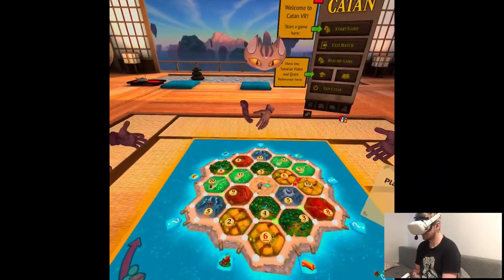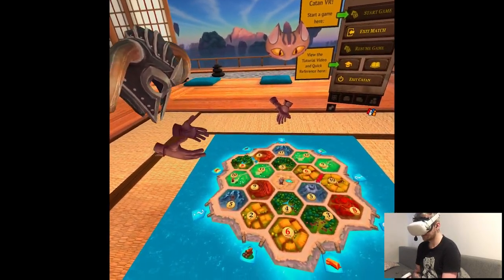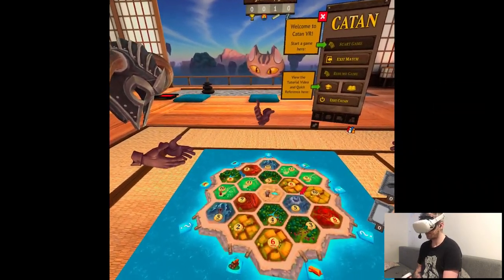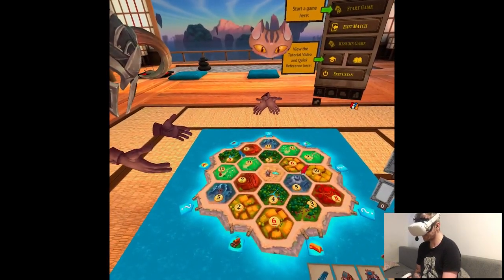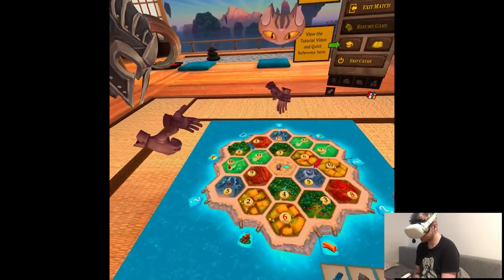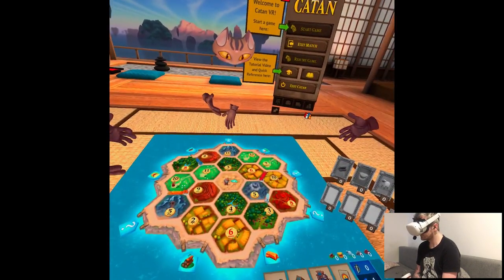It's easy to understand though. The green spots are more ideal for where you'd want to put your stuff — they have suggested locations as well, that's interesting. The red numbers are numbers that will roll more often. I'll just roll. Okay, let's go.